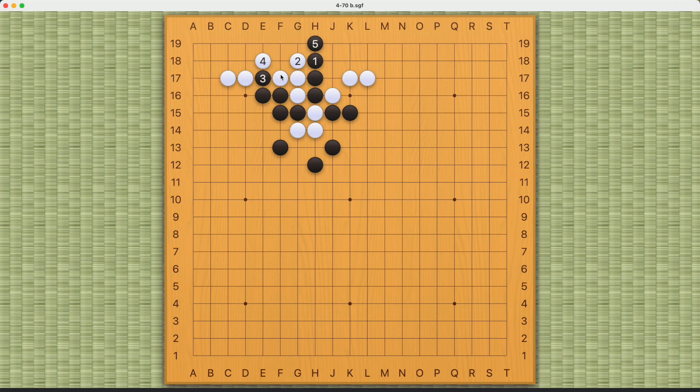Black threatens to capture white if white keeps occupying black's liberty this way, and black can succeed by capturing these white stones. If white plays here, black can capture white this way. So white can only save these four stones this way, this way, or this way — and while white does that, black will have four liberties left.